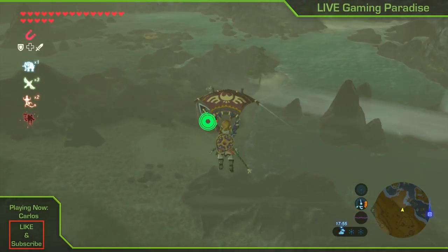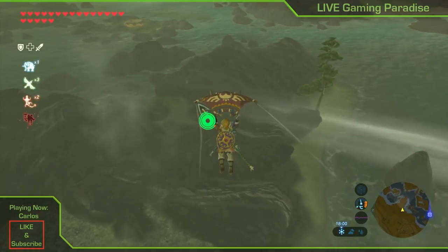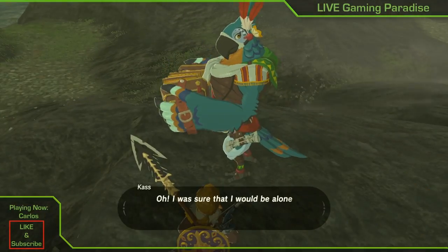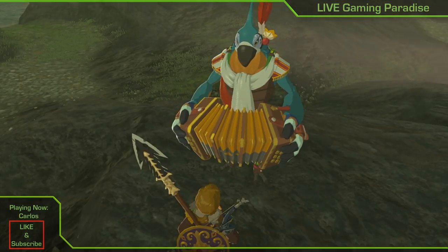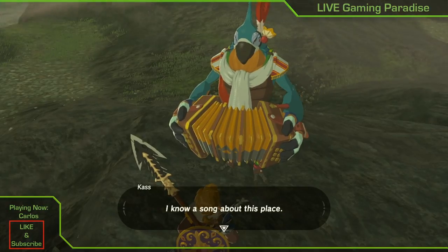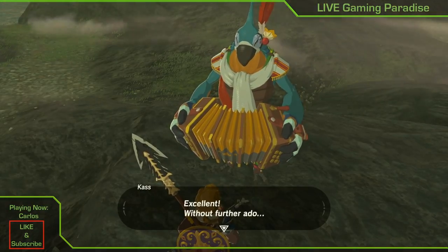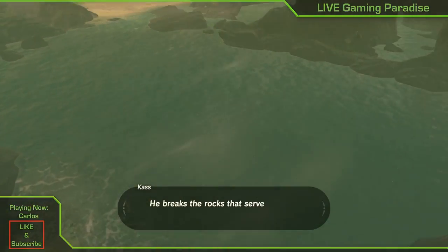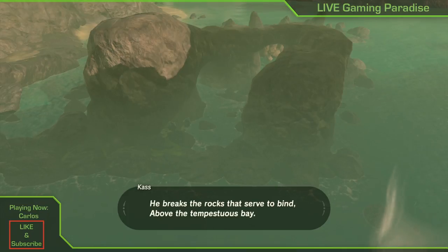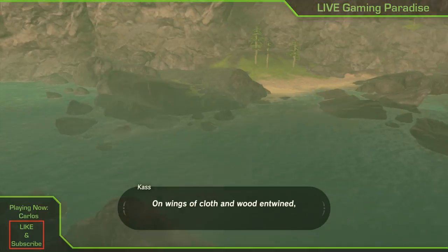What's going on guys? Carlos here from Live Gaming Paradise and we are back again with another Legend of Zelda Breath of the Wild tutorial. This time we are doing the Shrine Quest Master of the Wind, which in turn will uncover the Shrine Shai Yota, if I'm not mistaken. These shrines are really difficult to remember. This is in the Lanayru region, which is north-east sort of.